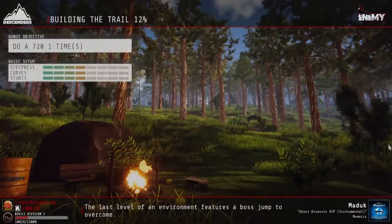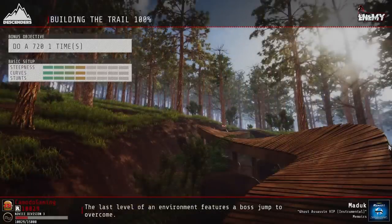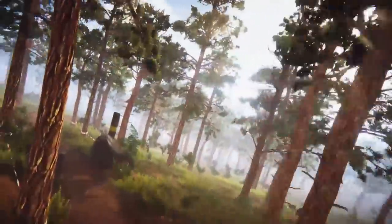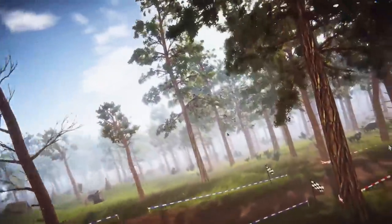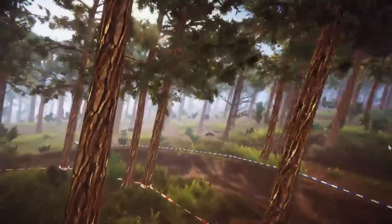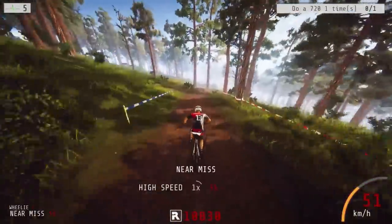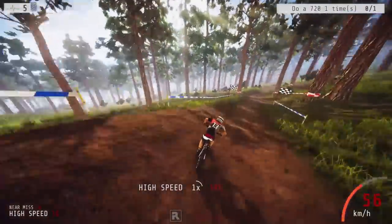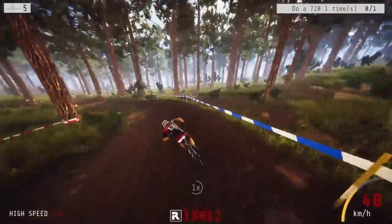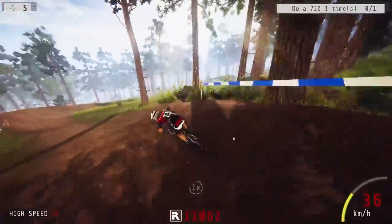Do a 720? I can barely do a 360 — what makes you think I'm gonna do a 720? Now the Forest, from what I've seen, is a whole lot tougher — there's a lot of trees but the obstacles really ramp up with rocks, bridges, and a ton of bunny hops. It's gonna be pretty crazy. Forest run — time to be careful! There are a couple of rocks. We need to bunny hop over those logs right there.